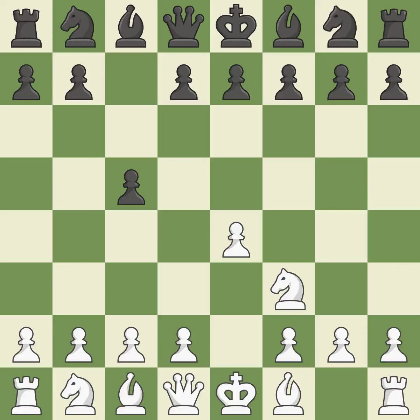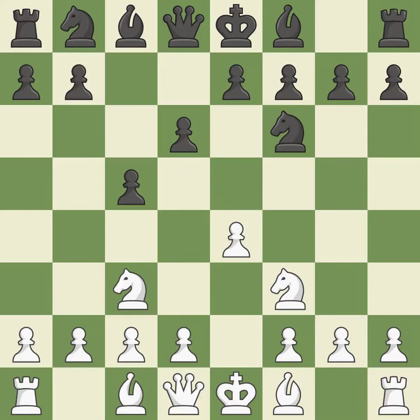When black eventually plays Nf6, white is prevented from moving the piece to e5 by the opening of the light-squared bishop on d6. This develops a knight from its starting square, activating it.